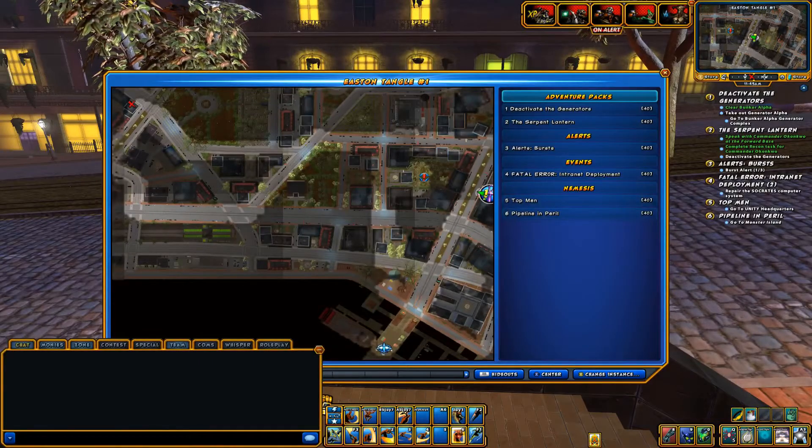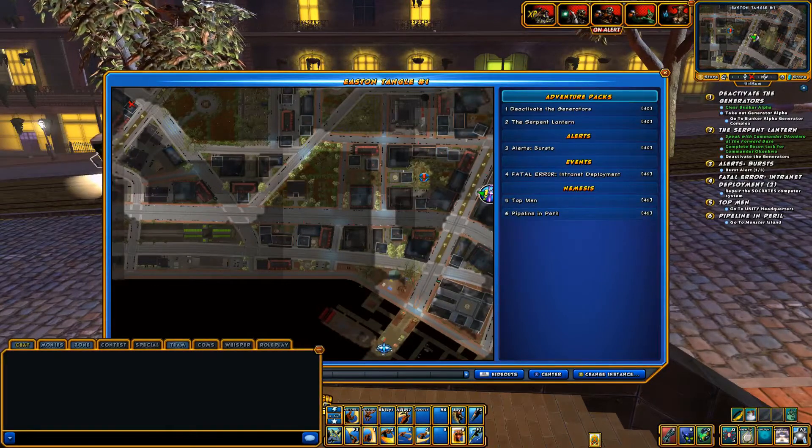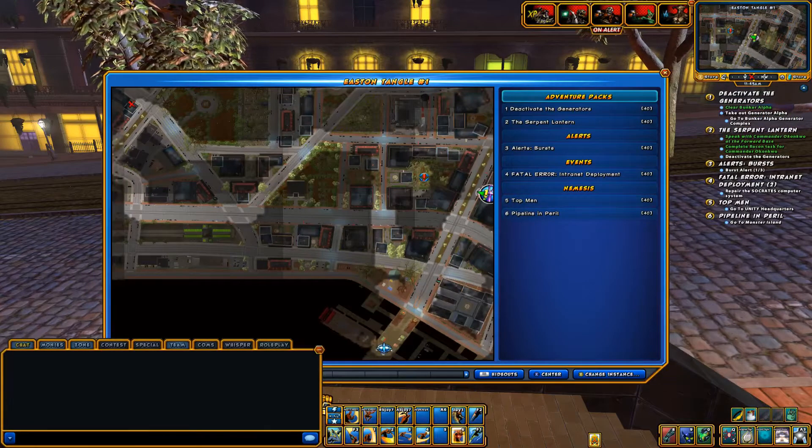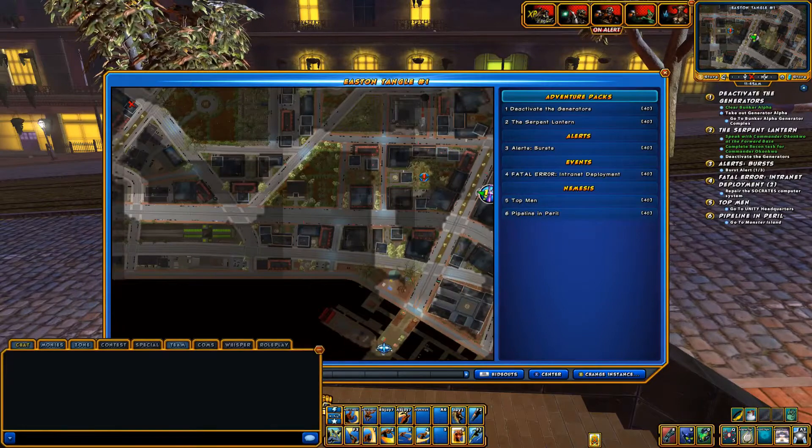Hello world, welcome to a Champions Online guide. This is the second part in the Unity 2 prerequisite guide where we'll go through the chain for Assembling the Antidote and part of There and Bat Again. Let's get ready to raid a drug lab and create our very own suspicious bag of white powder.